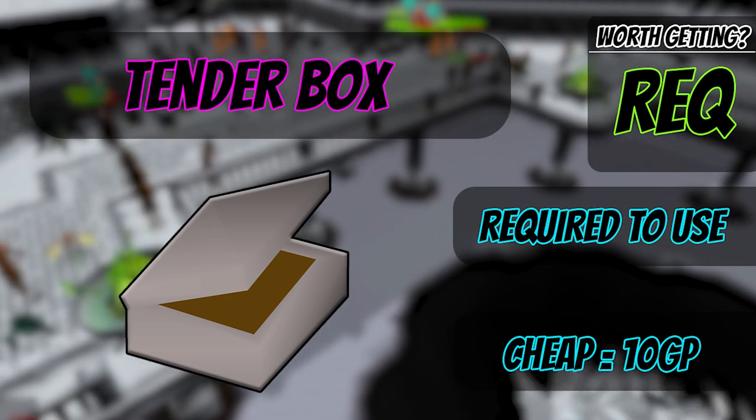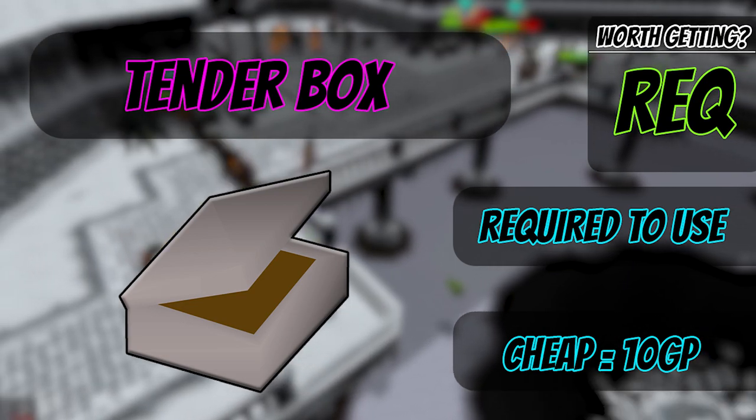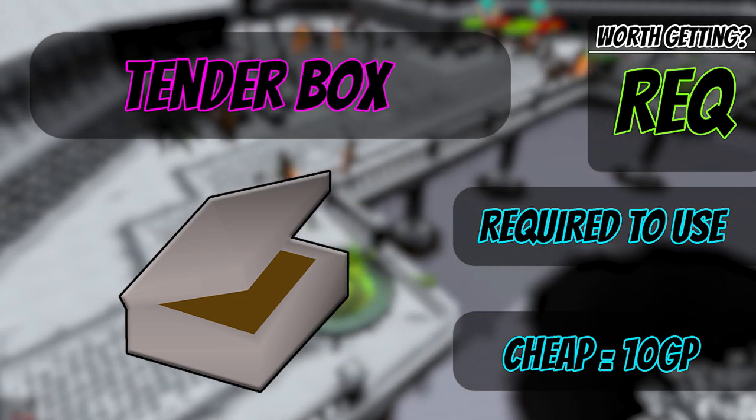A tinderbox is an absolute must for fire making. If you've ever done it before in the past, you definitely need it to light fires. You're going to be using this from level 1-99, so get comfortable with it.